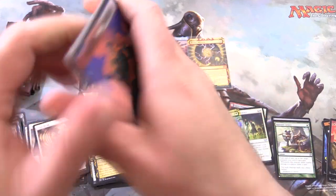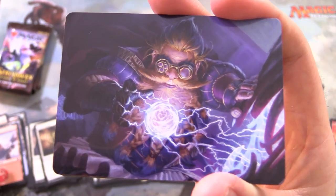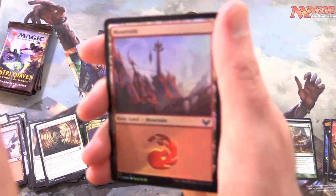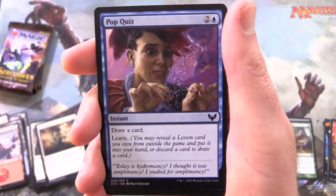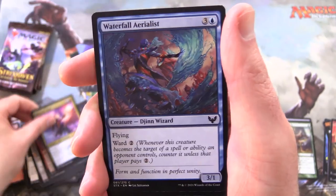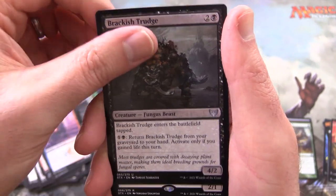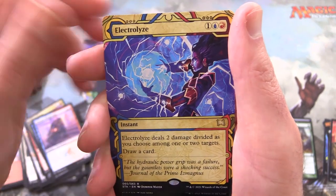Can we pull any more mythics? This guy is doing a nuclear fusion experiment, I believe. And it is Storm Kiln Artist. And a foil Mountain — look at that, very tasty indeed. Introduction to Prophecy, Pop Quiz, Pigment Storm, Spectacle Mage, Waterfall Aerialist, Prismari Pledge Mage. Devouring Tendrils for the uncommons. Brackish Trudge, Fungus Beast. And Callous Blood Mage is the rare.